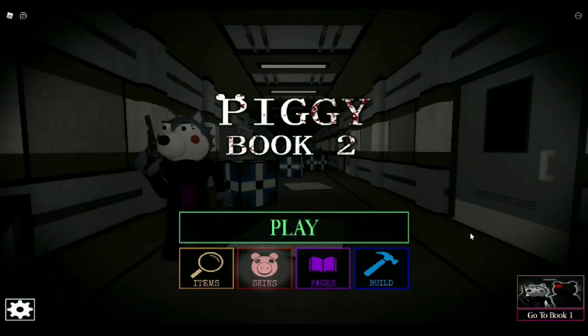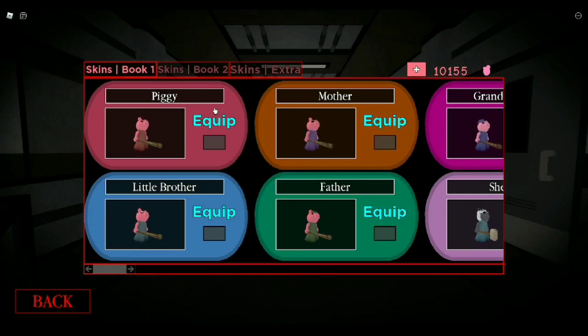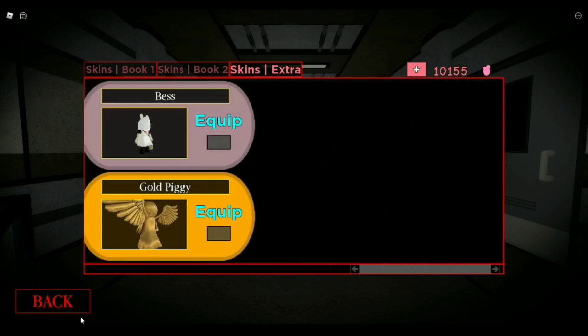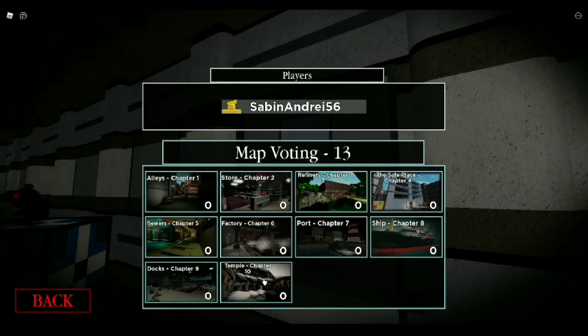Alright guys, in today's video I'm going to show you how to get the brand new Piggy Booktube Chapter 10 Temple skin. There is a new skin and I'm going to show you how to get it and the pages, the notes for the temple, the lore update — we have the pages and the skins. This skin is going to be amazing. This is an extra skin, so in a few weeks it's going to be gone and you will never have a chance to get it again.